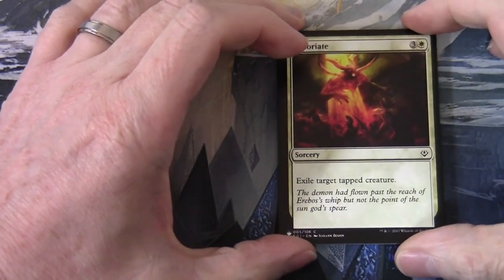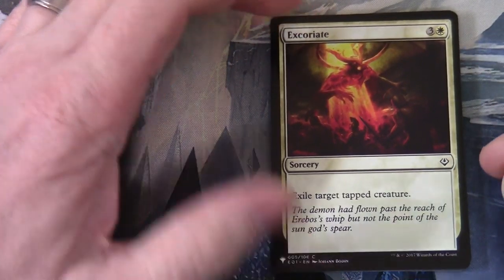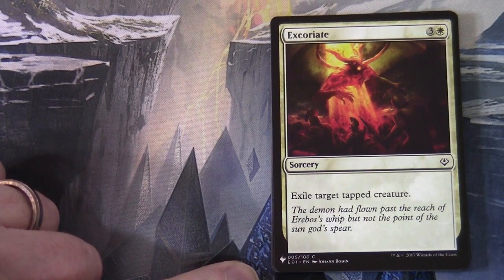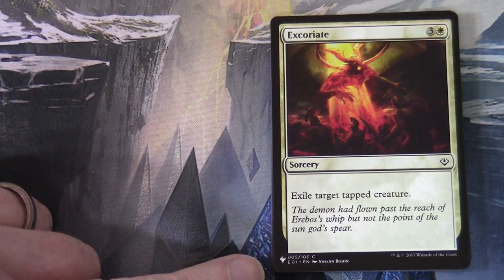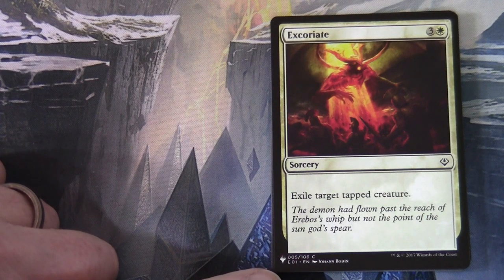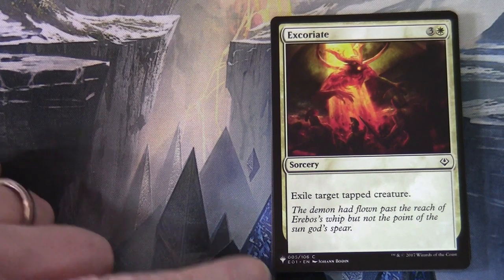You'll notice that all the cards generally have original set symbols. The giveaway that it's this chaos draft set — the Mystery Booster set — is the flame symbol in the bottom corner. I've got this up close because of the card counts here, and I want to show the frames clearly on camera.